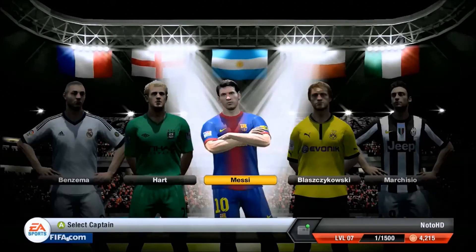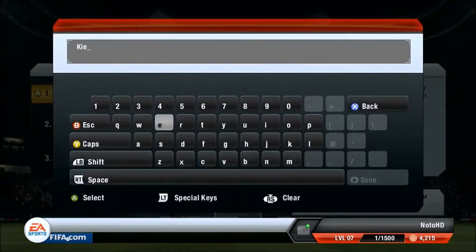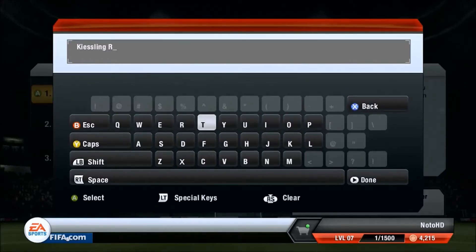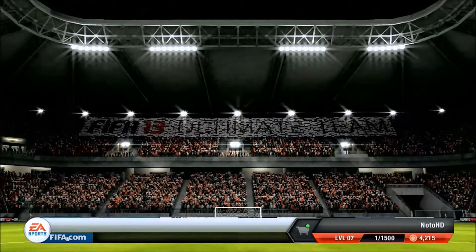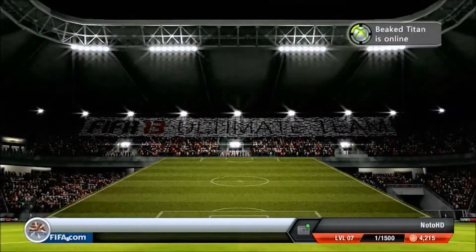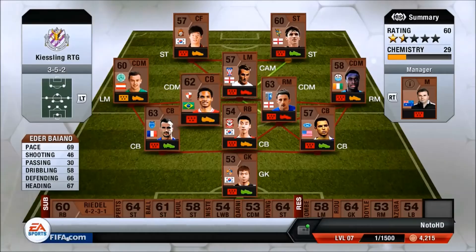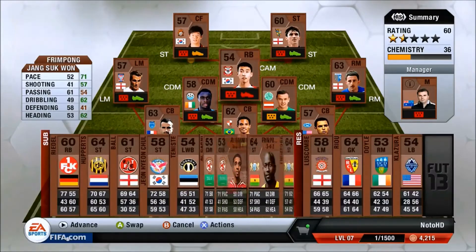Hey guys, it's Ampeo HD here. We have series 2, which is Road to Kiesling. Last series we did Road to Nkulu — check that out on our channel if you want to see it. We are buying Road to Kiesling, which we can already afford on the money we sold off Nkulu. This is Kiesling — we're going to put him in the squad and build a team around him.